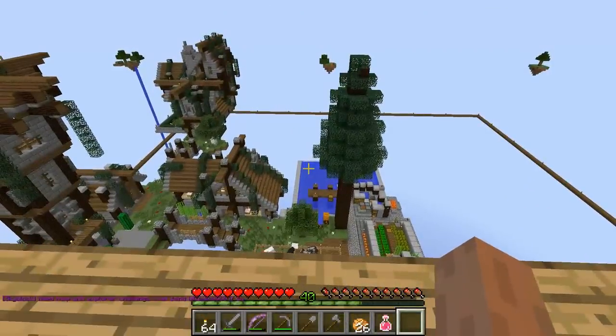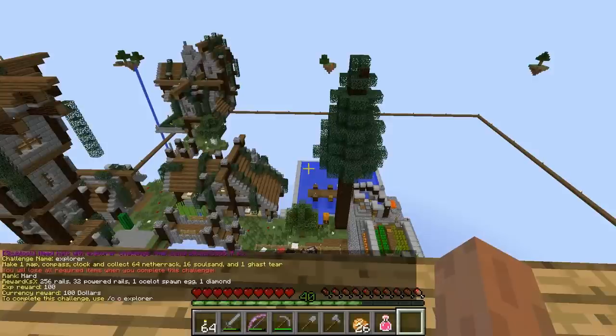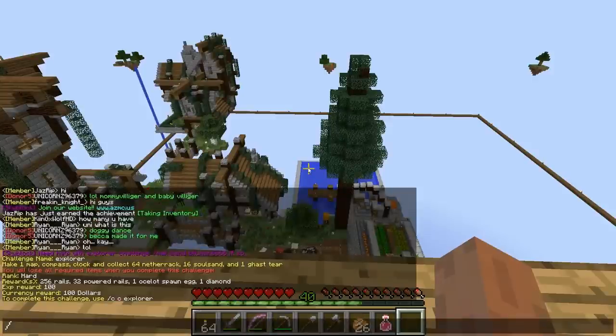The very first thing we're going to do today is take a look at the Explorer achievement. What you require is one map, one compass, one clock, 64 netherrack, 16 soul sand, and one ghast tier. All of these things are pretty painful. The ghast tier is going to take you forever — you fight ghasts and every once in a while you get lucky and one drops a tier, but it's kind of rare. Soul sand and netherrack are easy to find.